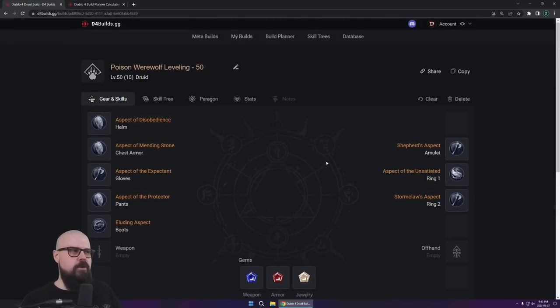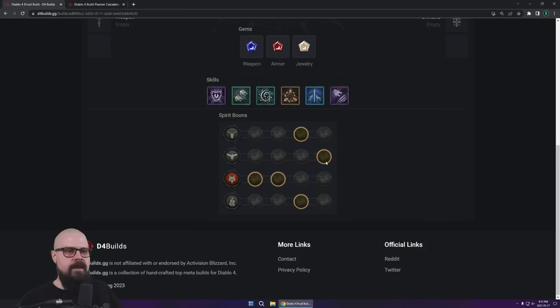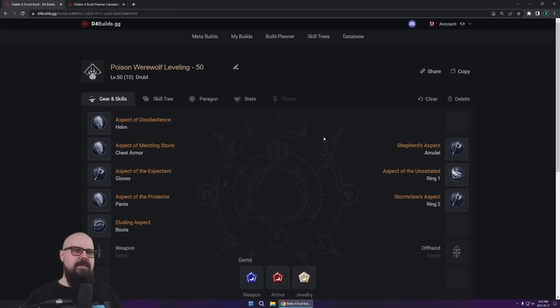All of that sweet gear is going to increase your damage by quite a lot. So that's going to be it mostly for the Poison Werewolf leveling build. You've got your skill tree, your Legendary aspects, your gear, your gems, your boons — everything is ready to go. You should be ready to slap some demons. This build is going to be really fun; you're going to get a lot of poison spread and have a wonderful time.